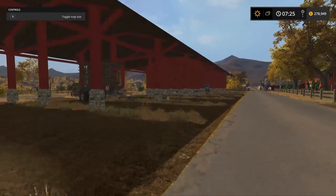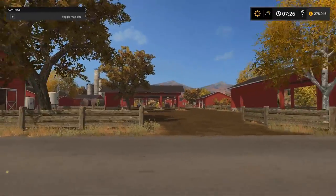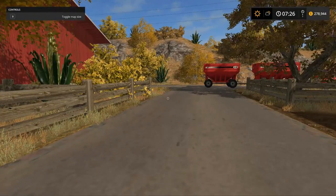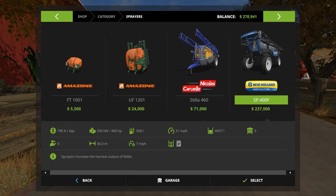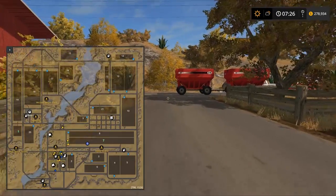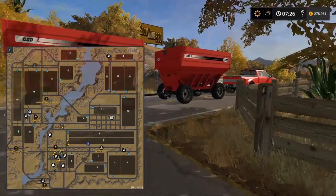What is up everybody, it's Gorilla Man here back with another Farming Simulator video. Today we're back on my single player American Outback map and we're going to be buying the SP.400F. It's a sprayer with a 36-foot wingspan that covers huge amounts. The reason we're buying such a large one is because we're going to combine fields seven and eight sometime soon.